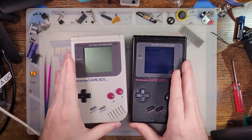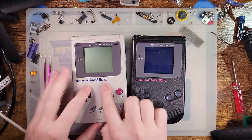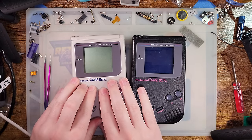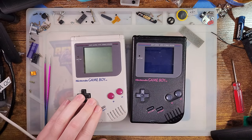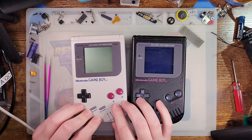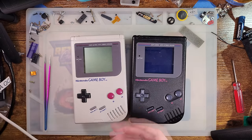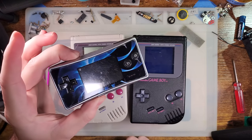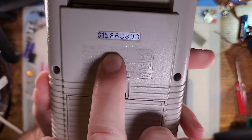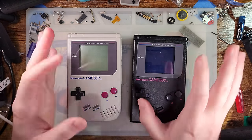The original Game Boy — the reason we use the acronym DMG to refer to these is because the model number on the back is DMG-01. If someone in a forum says 'I'm having trouble with my Game Boy,' you need to ask which Game Boy, because the troubleshooting steps are different depending on the model. Using DMG just makes things a little bit easier for everyone involved.